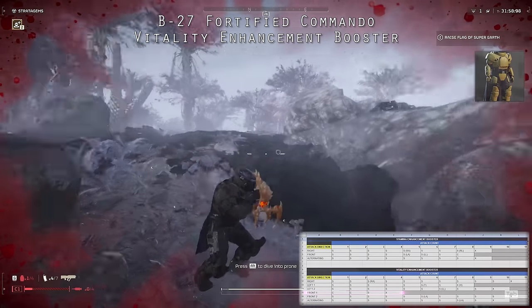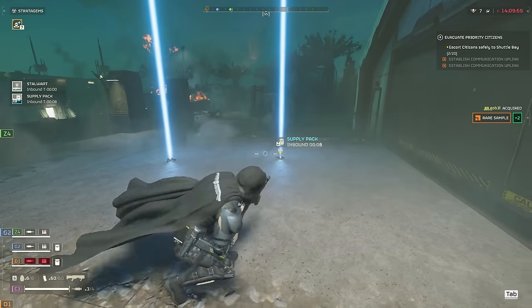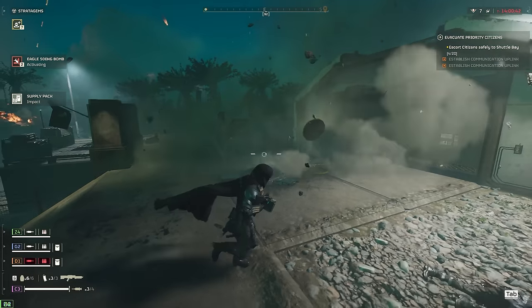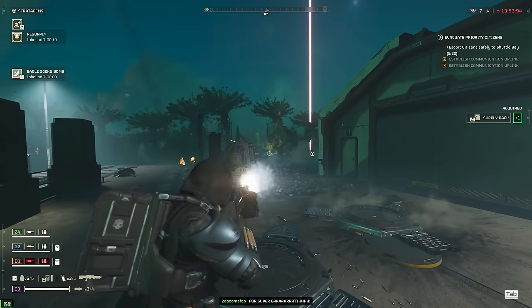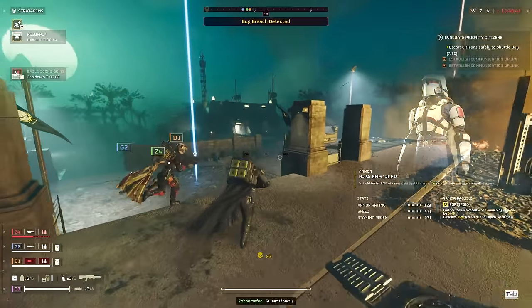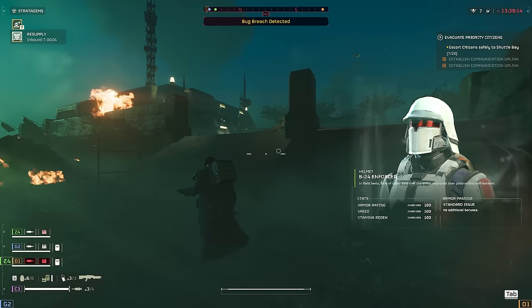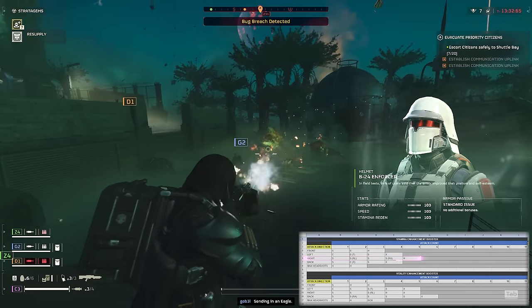For strikes to your body — not headshots — the Vitality Enhancement Booster results in roughly one extra hit for 50 to 100 armor rating, also increasing headshots survivable by one, which is a 50% increase. For 150 to 200 armor rating, it's two extra shots to the body. The B24 Enforcer, a medium armor with fortitude and armor rating of 129, falls between those ranges. Helmets have an armor rating of 100 — maximum body shots at 100 armor without the booster is six; for 50 armor it's five. The maximum number of headshots you can take is two.